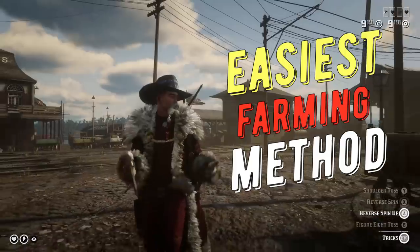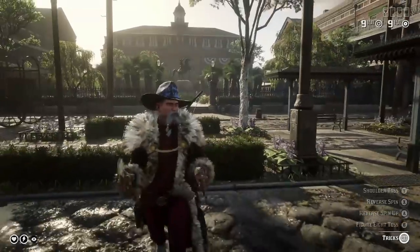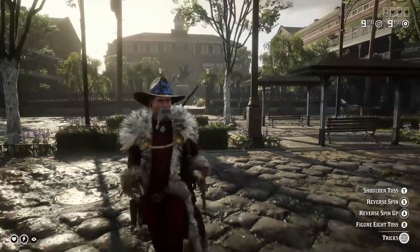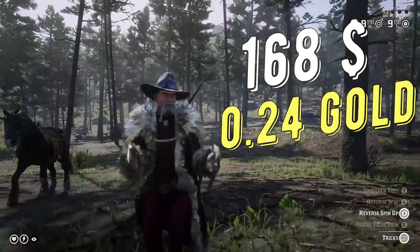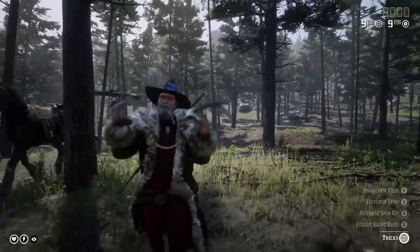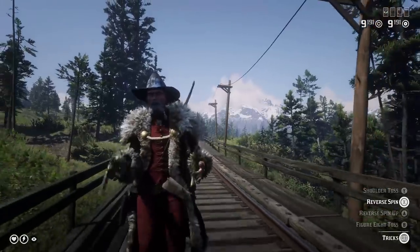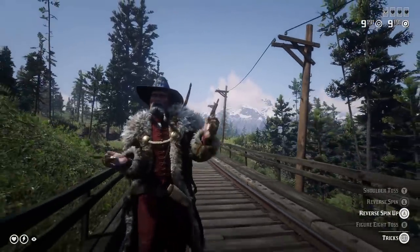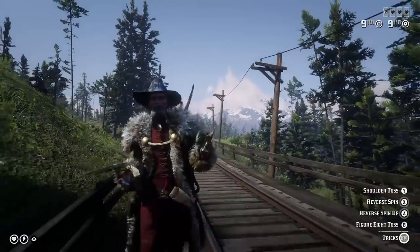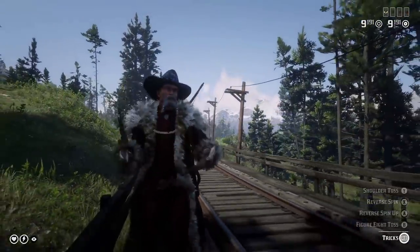This is a farming method in Red Dead Online that takes minimum effort and pays off a lot. In 10 minutes you will be earning $168 plus 24 gold nuggets, and out of those 10 minutes you only have to do something for about two minutes - the rest of the time you can stay AFK. And it's not a glitch or bug.